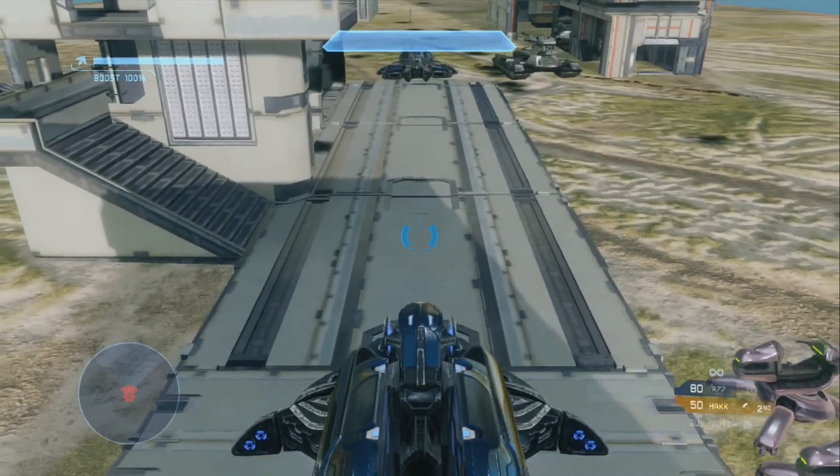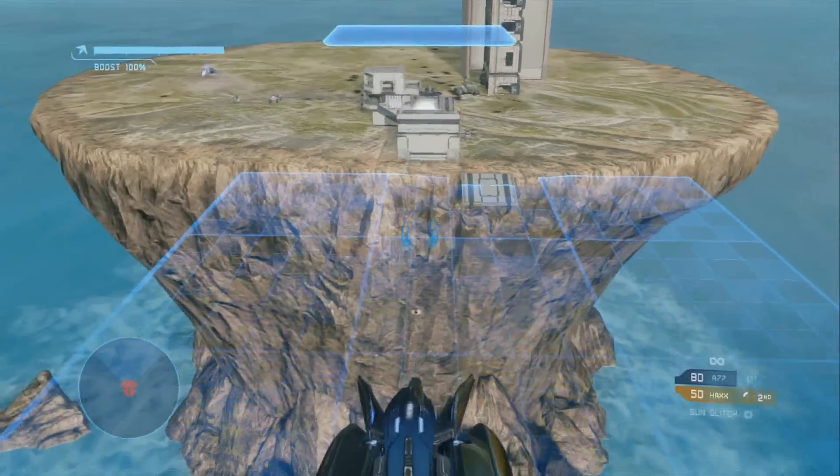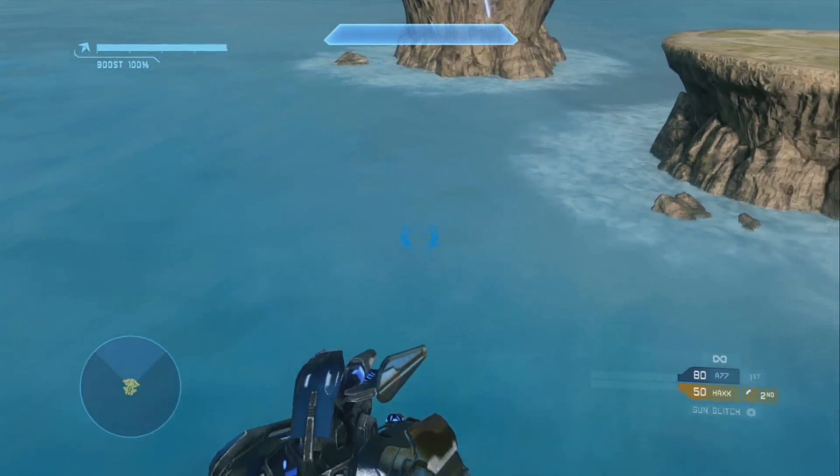You are clear for takeoff, sir. Alright, and here we go. Now as you can see, it's shooting out a bunch of liquid napalm as its fuel, but that's just how the Wraith works. It's just a typical flying machine.